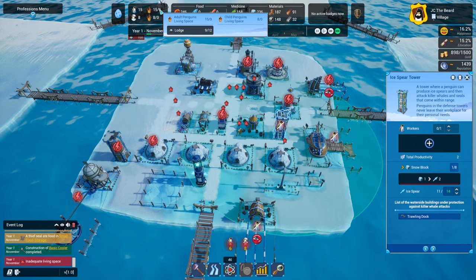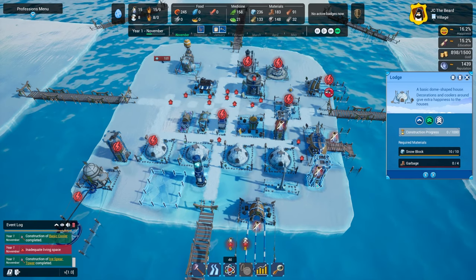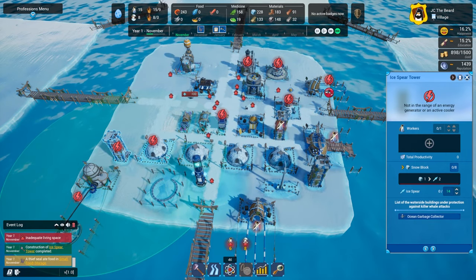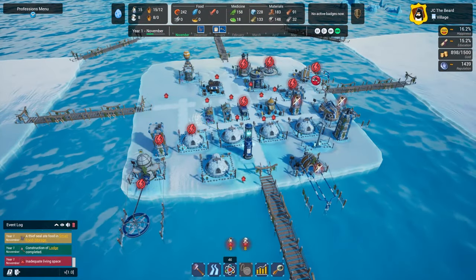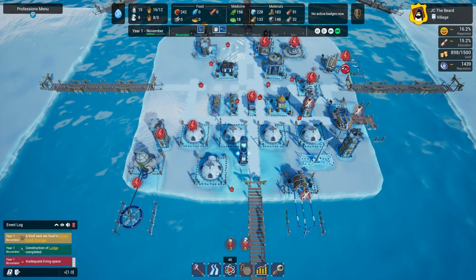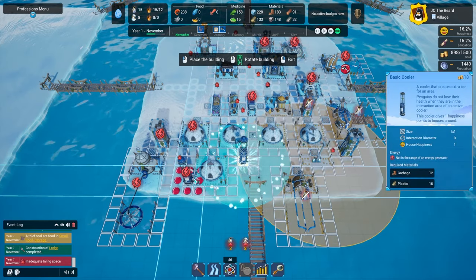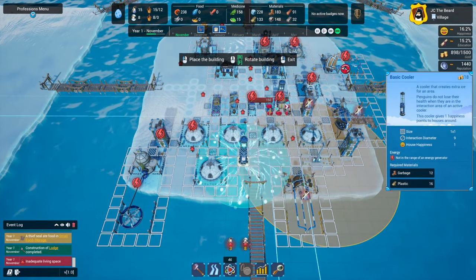Now let's get these guys in place. That's working — it just needs a worker and needs to be in range of an energy generator, which we'll have to fix in a second. I think we don't have to build any more wind turbines to make that happen. I'm pretty sure we can just do more basic coolers. But this has to be in range of existing power to move it, so maybe we do have to have one. It's not like it's the end of the world because they're not that expensive to build.